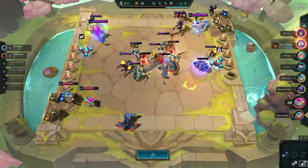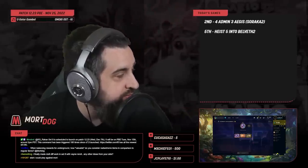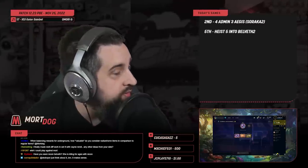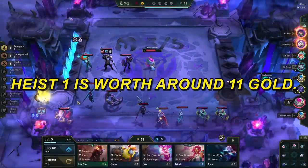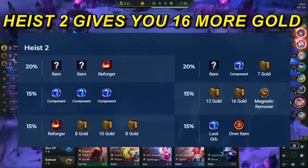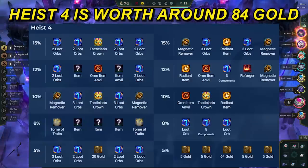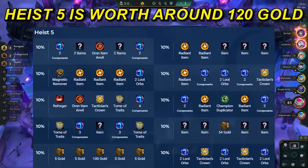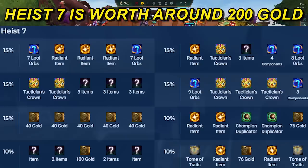How much better the next heist level is than the previous is something to keep in mind before choosing whether to go for the next heist or take your reward. Component is worth about 8 gold, a full item is worth 12 gold — components give you the flexibility to make what you want, full items don't. Orn items are worth about 18 gold, and radiant items are worth about 30 gold. Heist 1 is worth around 11 gold, heist 2 gives you 16 gold on average, heist 3 is worth roughly 50 gold, heist 4 around 84 gold, heist 5 around 120 gold, heist 6 around 150 gold, and heist 7 is worth around 200 gold.